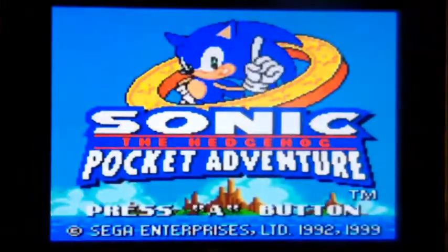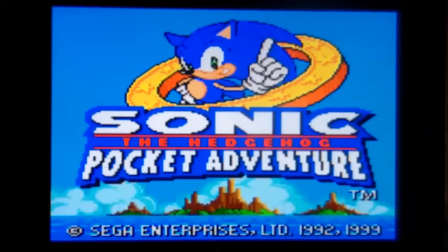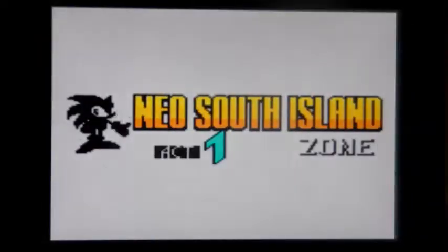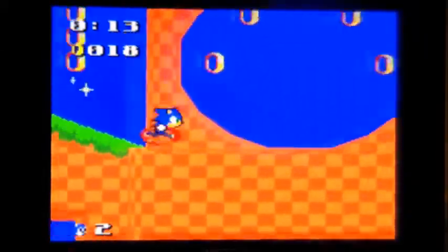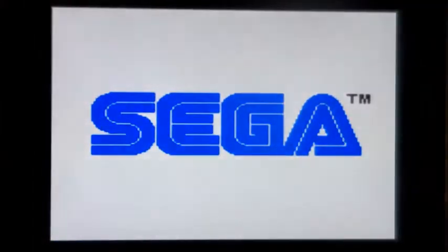This is Sonic the Hedgehog Pocket Adventure on the Neo Geo Pocket Color, released in 1999. What's interesting about this game is it's the first time Sega made a game for another system — I believe. I've never actually played this. I'm rocking the Neo Geo Pocket Color because I finally got the emulator working on my Wii, and I've always thought it was a really underrated system. Obviously it is 16-bit. From what I can tell, it's pretty much based on the mechanics of Sonic 2, but with new bosses, and it's got music taken across all the games — there's stuff from Sonic and Knuckles in here. But how it plays? Honestly, I couldn't tell you. Let's get into it.